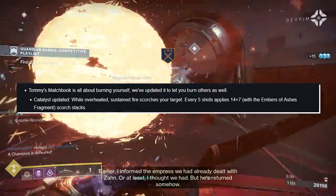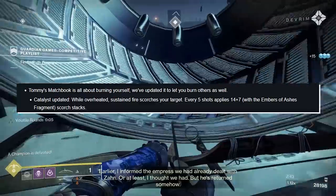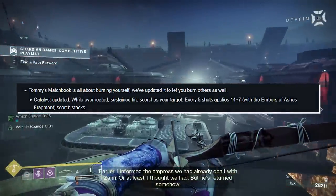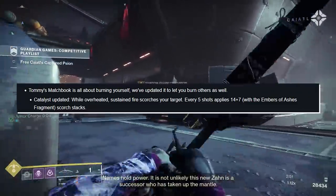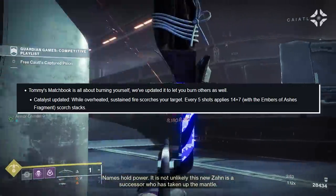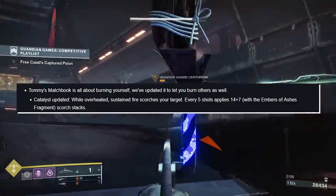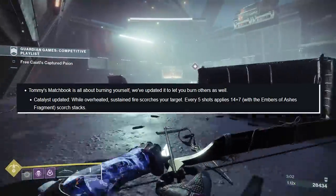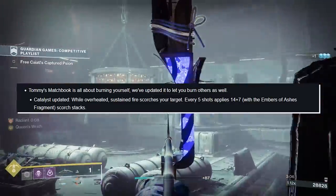Tommy's Matchbook: it's all about burning yourself, so they've updated it to let you burn others as well. The Catalyst, while overheated, now has sustained fire scorch your target — every 5 shots you apply 14 scorch stacks, plus 7 more with Ember of Ashes, for a total of 21. Considering the magazine size on Tommy's Matchbook, you're going to be reaching ignitions extremely fast. If you do not have Actium War Rig, I advise you get it.